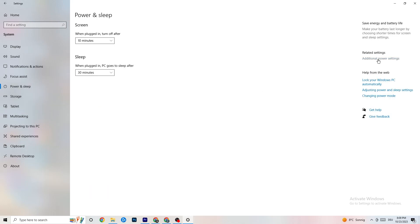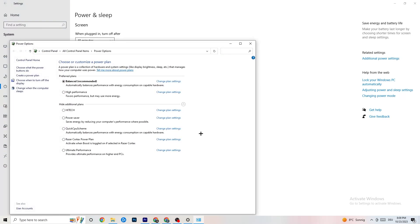Then click on Power and Sleep, go to Additional Power Settings. Try both Balanced and High Performance modes to see which works better for your system. For me it's Balanced, but sometimes High Performance works better.